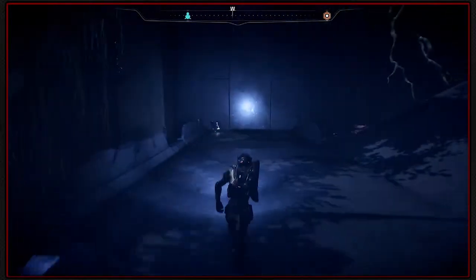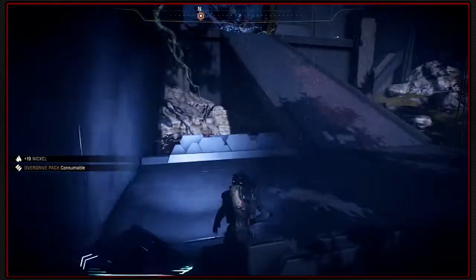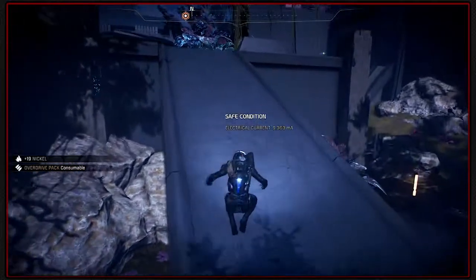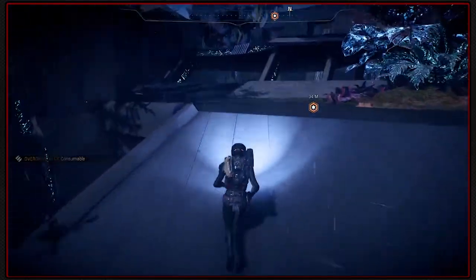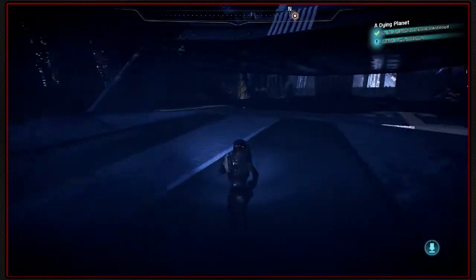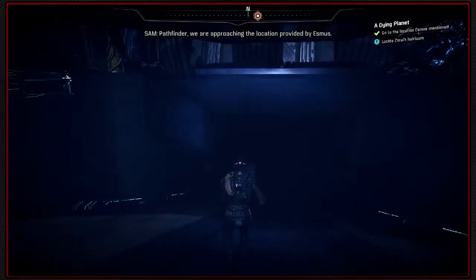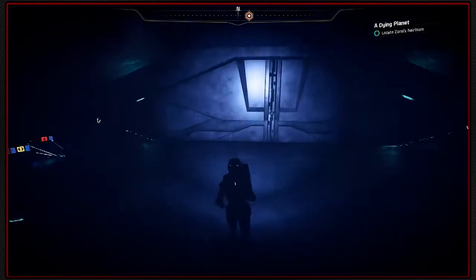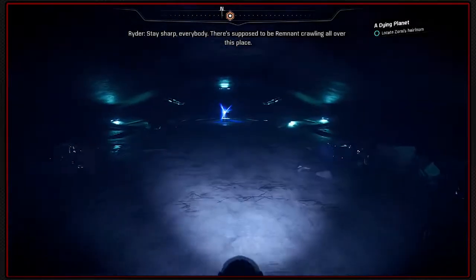Let's see what we can see. Safe condition, electrical current 9.3638 milliamps. Is something going to happen to me? Electric based? Pathfinder, we are approaching the location provided by Asmus. Stay sharp everybody — there's supposed to be remnant crawling all over this place.